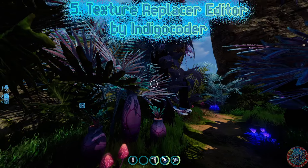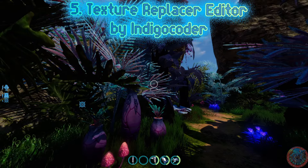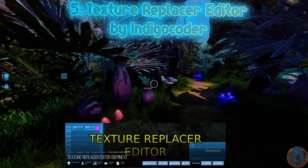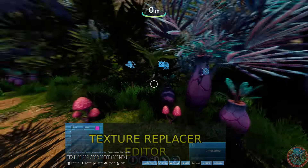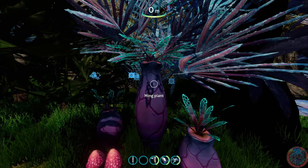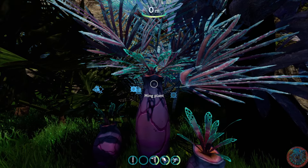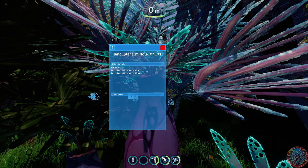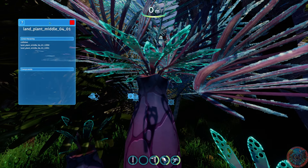Changing textures in the game used to be extremely complicated. Now that we have the Texture Replacer Editor, it's going to be much easier. Say I want to change the colors of this Ming plant. I press the middle mouse button — the scroll wheel button — and a window pops up. LOD one is what you see from far away, and LOD zero is the close-up view we'll focus on.